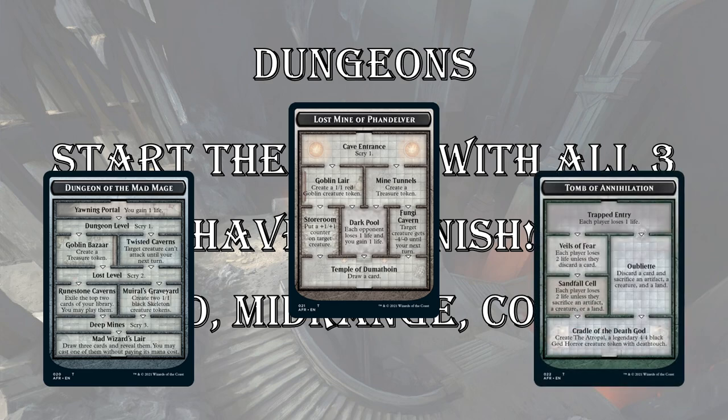Last up is what I think is the most powerful of the dungeons — Tomb of Annihilation. This is the aggro dungeon with four steps. Essentially it drains each player for five unless they start sacrificing and discarding stuff, but the payoff is you get a 4/4 deathtouch creature token, which is massive. If you can venture four times, you get a 4/4 and your opponent has to deal with it — it trades up because of deathtouch or requires a double block. It's a huge payoff for any deck, especially aggro.